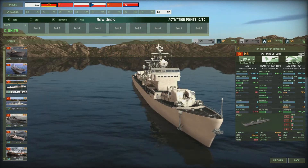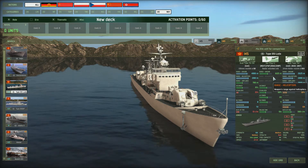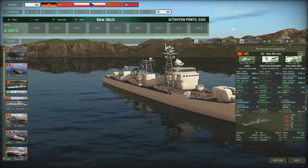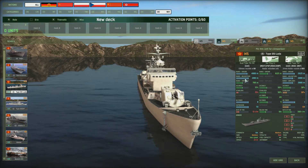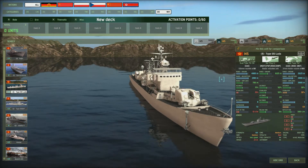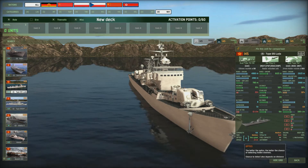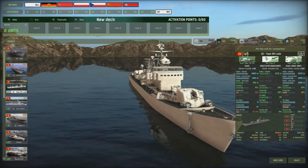Next we've got the Type 050 Luda. It's got six ship-to-ship missiles with a range of 6,125 meters, decent accuracy, and a decent stabilizer. It's got a dual Type 76F gun for shooting down helicopters and airplanes, and a dual Type 76-130 on the front and rear of the ship for shooting at ground targets and also taking down helicopters and airplanes. This is one of the older ships — 1976 — and it does have a medium CIWS but no ECM.